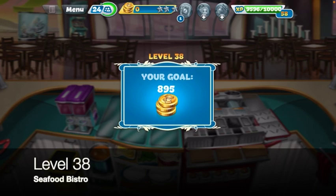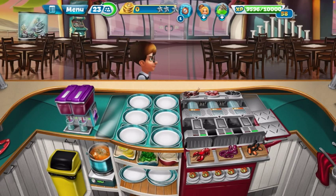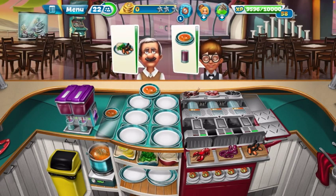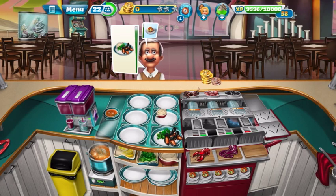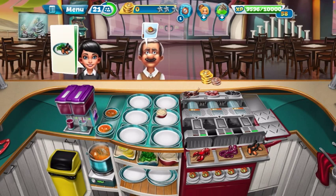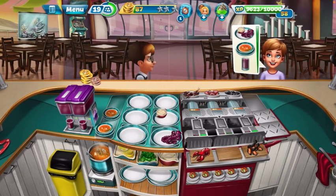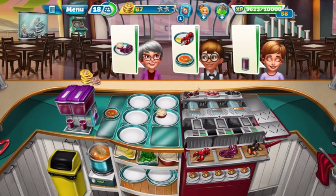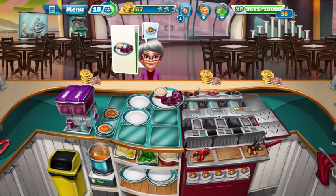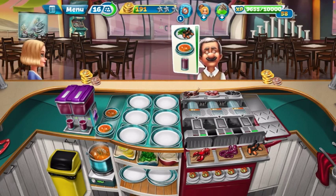Alright, we got 24 customers — get everything going here. Alright, soup and a juice. Oops, already messing that up. Let's see — get the first few out of the way here. We're gonna wait a little bit until we see how it looks before we start giving out desserts.